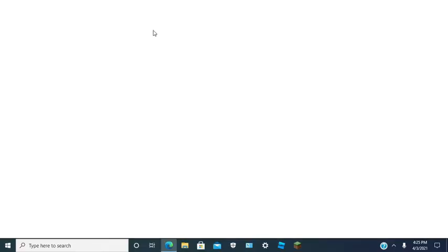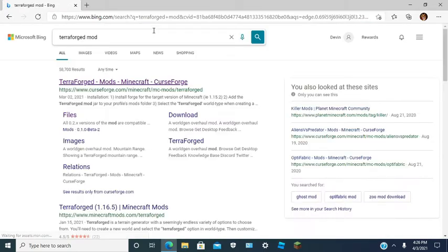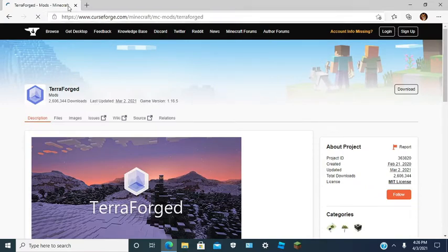First, open up your browser. Next, type in Terraforged mod. Click this link — CurseForge. You should see this page.